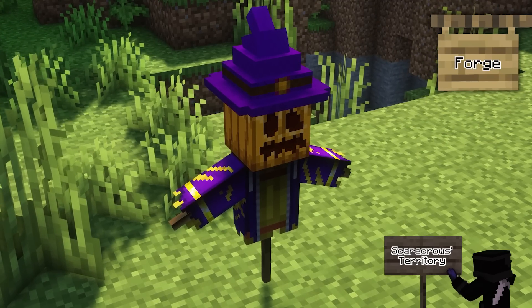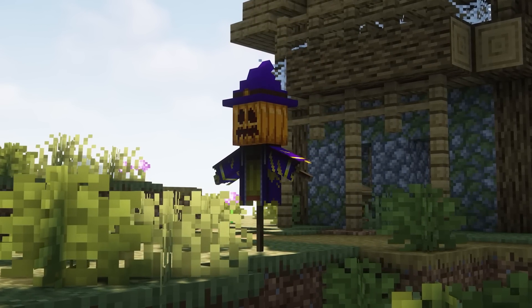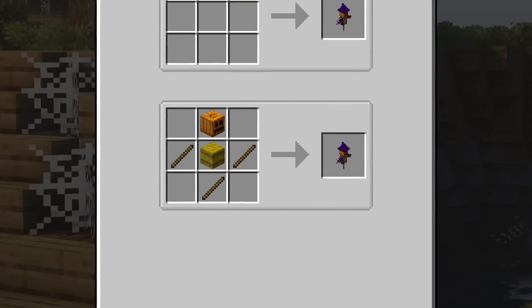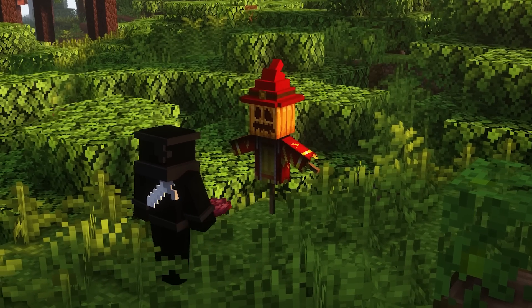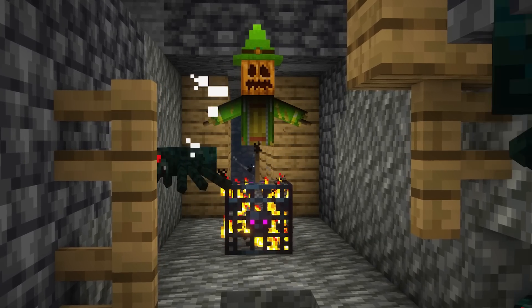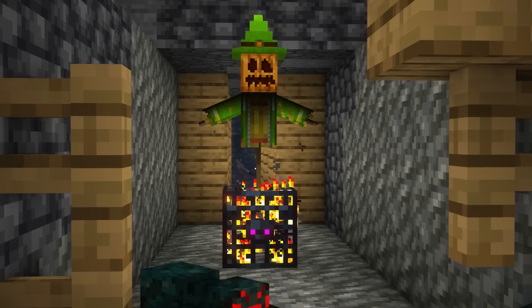Scarecrow's Territory is a useful mod which generally keeps mobs spawning and spawners activated when there aren't any players close by. To craft a scarecrow, you simply need one carved pumpkin, one block of wheat, and three sticks. You can also dye these any colour by right-clicking on it with a dye when it is placed down. Any passive mob or spawner within an eight block radius will allow them to spawn, as long as the scarecrow is placed, but this is configurable in the config.